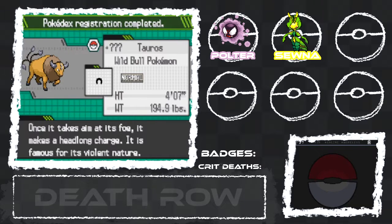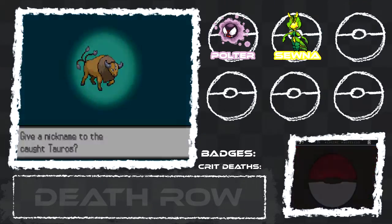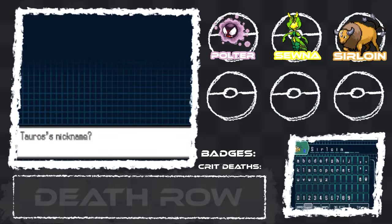Tauros — the Wild Bull Pokemon. Once it takes aim at its foe, it makes a headlong charge. It is famous for its violent nature. You're violent. What's your name? His name is going to be Sirloin.